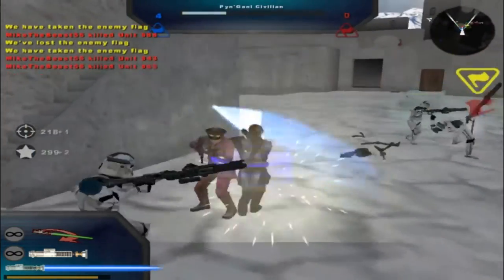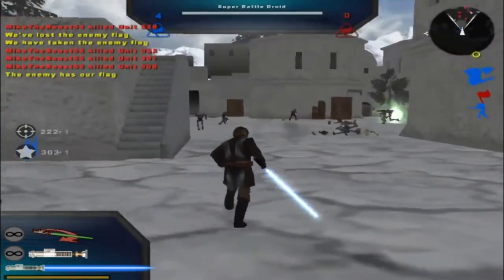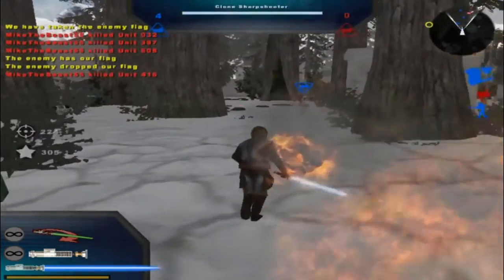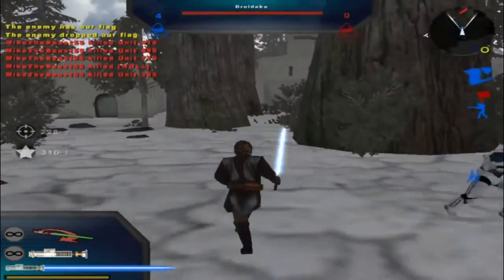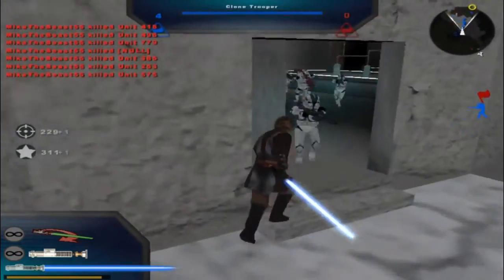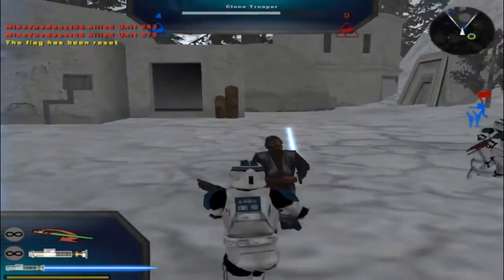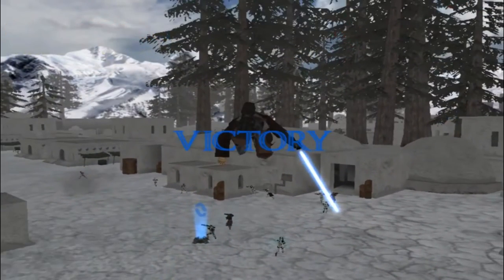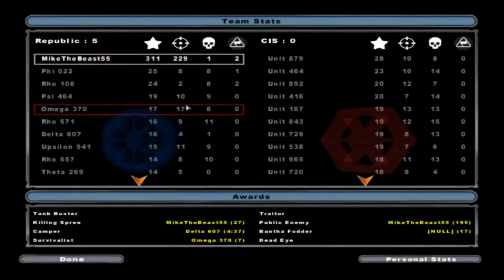It looks like I'm not going to get my chance to play as the other unit, but that's alright. Why are you just standing there? Well, surprisingly, he's still alive. I know I didn't kill my own guy. Looks like we win. Well, that concludes this gameplay. I'm not sure what kind of map this is — is this supposed to be a snowy map, or just a regular day outside maybe? Anyway, I thank you all for watching. Goodbye.